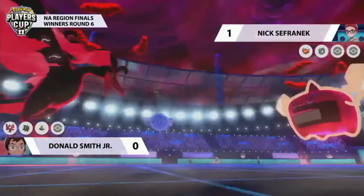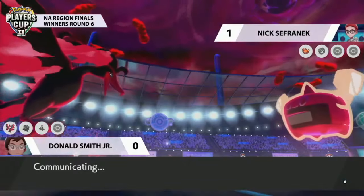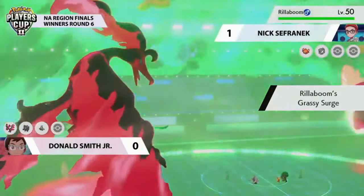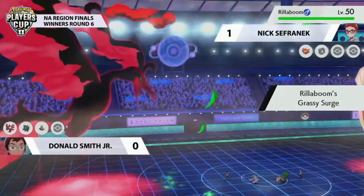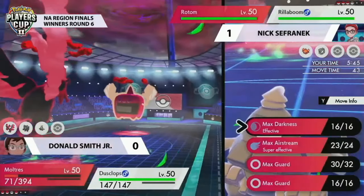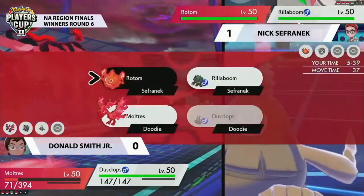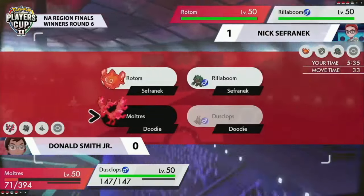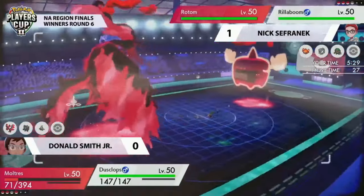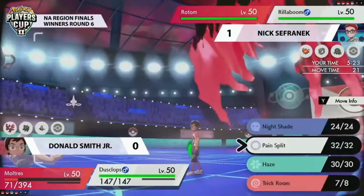If Dusclops went for Trick Room — which it looks like it did — it's going to put Moltres at such an advantage going into next turn. It also got a speed boost from the Airstream. Whatever Pokémon Nick brings in from the back, Moltres has an advantage on it. What an incredible turn from both players. The Light Screen set earlier by Grimsnarl was so pivotal — Moltres coming to full effect after getting that Airstream. Dusclops did its job perfectly reversing Trick Room, putting Moltres in a fine position to start picking up knockouts on Rotom.